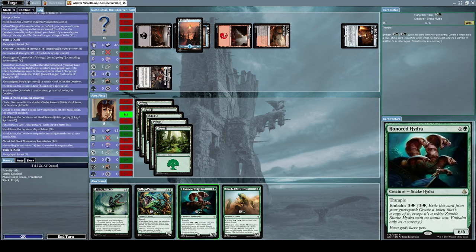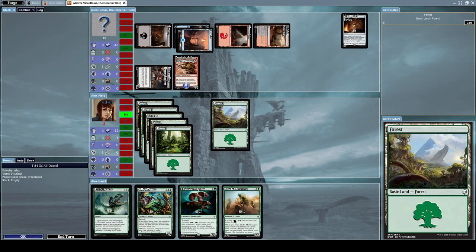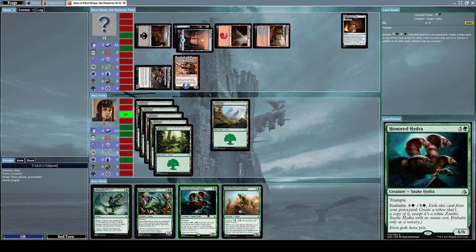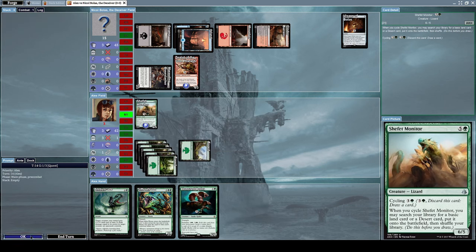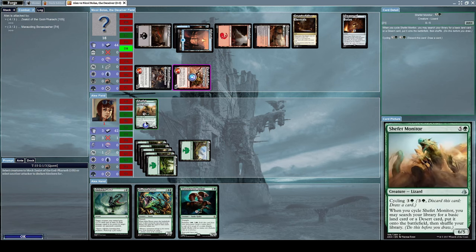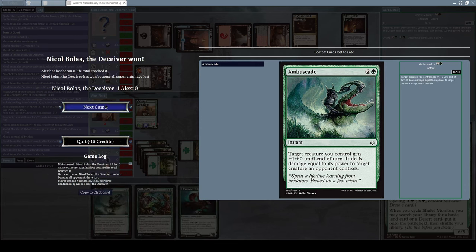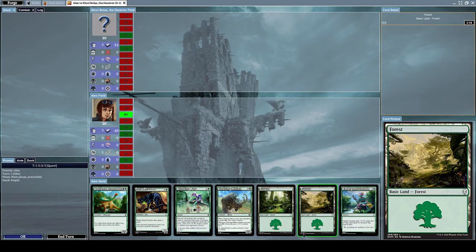Right now I'm out of creatures on the field and don't have the mana to do anything. I think I'm pretty much dead. Let's summon Shefet Monitor but that won't do much good. He's going to attack me with both creatures and I just cannot defend myself — we lost this game. That was embarrassing. Let's do this again — I'll keep my hand.